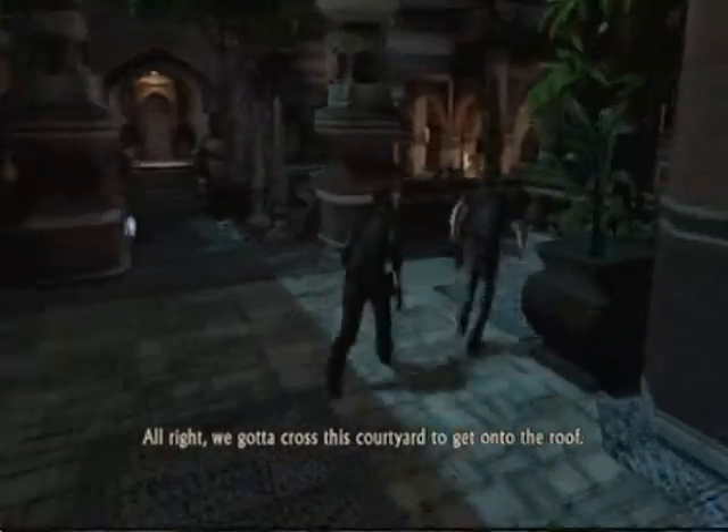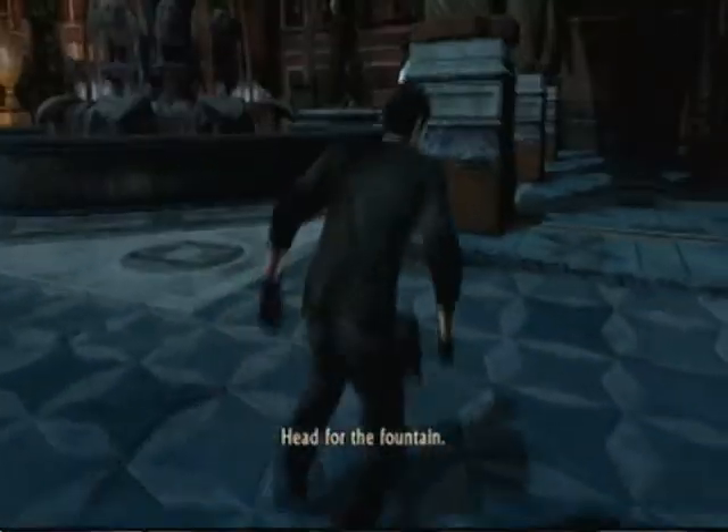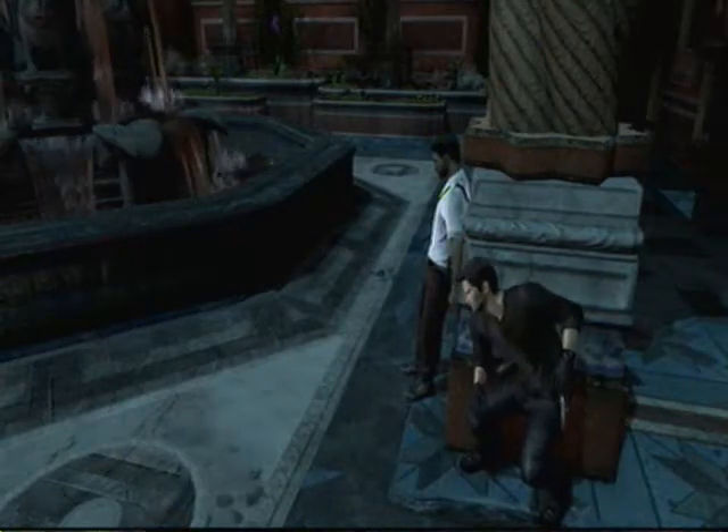We gotta cross this courtyard to get onto the roof. This courtyard is surprisingly tricky. It may be tempting to take this guy out while he's just sitting there — don't do it. They'll notice you.